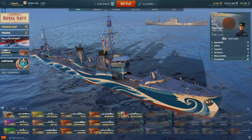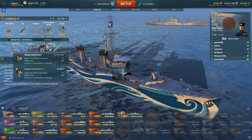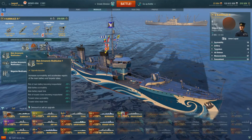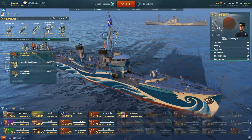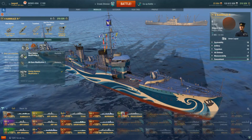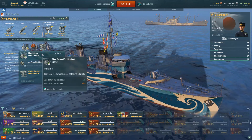Let's have a look at the model. You do have your engine boost and your smoke. Upgrade-wise you get three upgrades. Starting from the beginning: main armament mod 1 - I always take that. Damage control system mod 1 - I always take that as well. I don't see a need for propulsion or steering gear because if you have your damage control system and your captain has last stand, those become basically null and void.